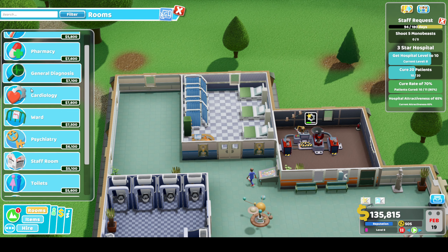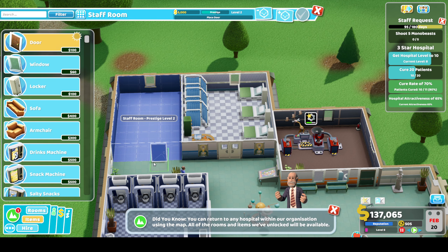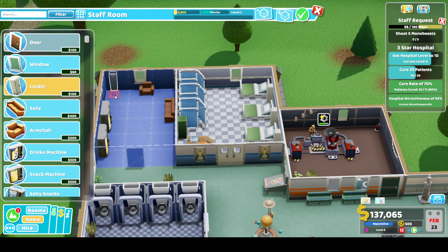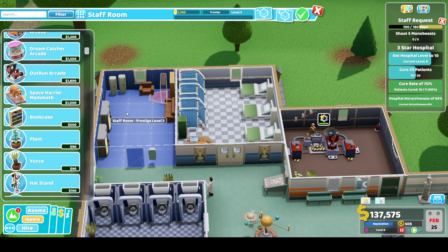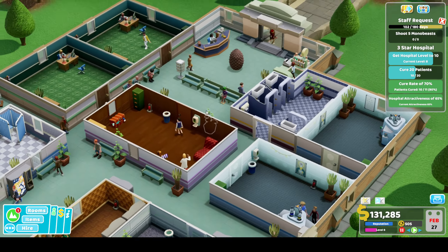We've put another staff room in like I said I was going to do - just a little one down here, because we have a lot of staff and they'll probably end up queuing for the staff room, which we don't want. We'll put a few more items in for entertainment purposes - we don't really need one now, we've got everything in place. Extra staff room done, hospital level still at 8.